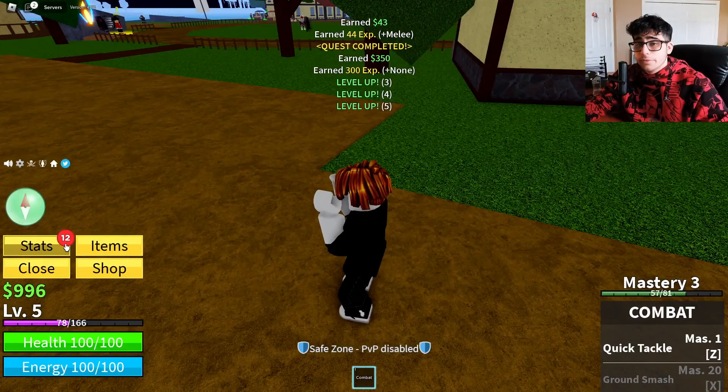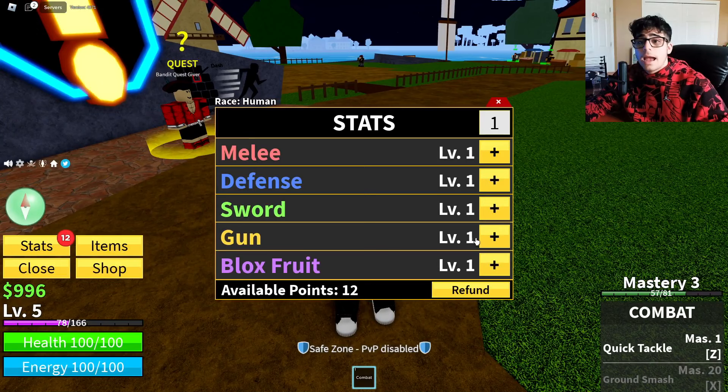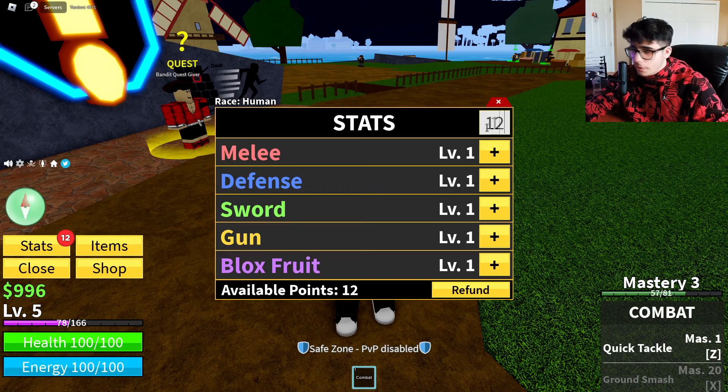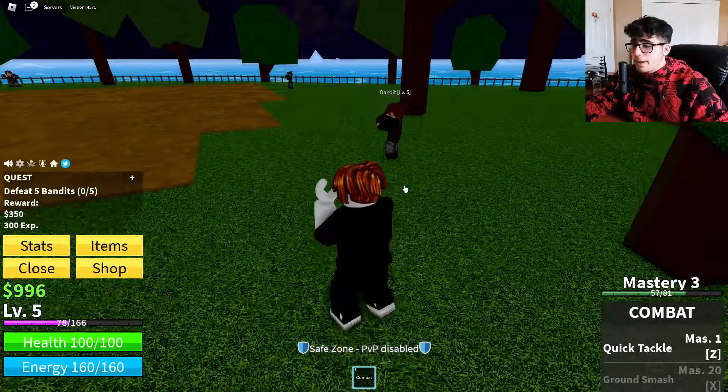When you complete a quest you level up and unlock new stats. As a new player, I wouldn't worry about gun or sword yet — put everything into melee, defense, and fruit stats. Put about 12 into melee so you can kill bandits faster. Also, as you level up, when you reach a certain level the compass will turn red telling you to go to a new area.